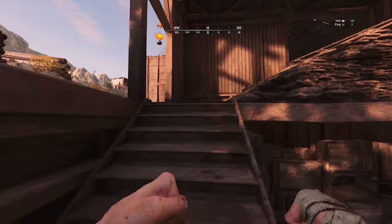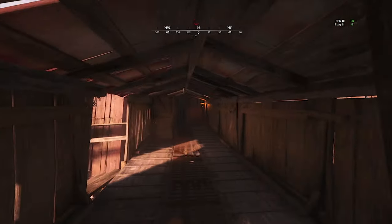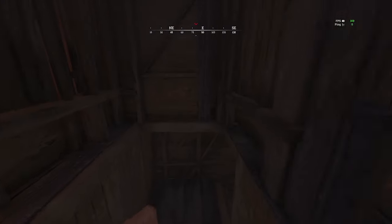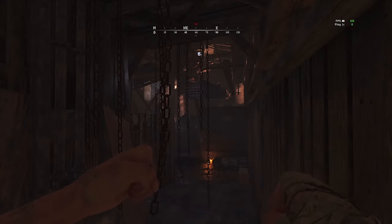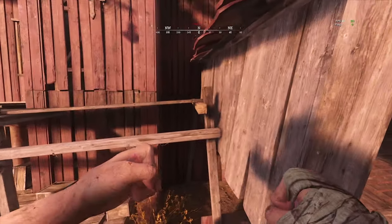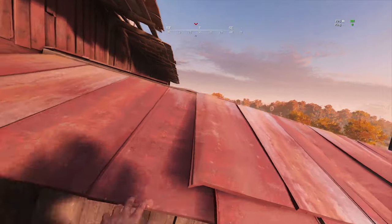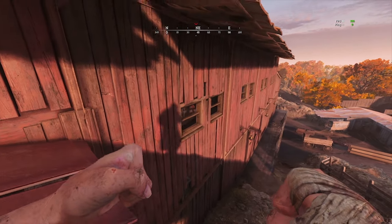From the south side of the compound, you can enter the boss arena through a covered walkway. You can also enter through a window on the left. Do take note of a potential peeking spot into the boss arena from the roof of the covered walkway.